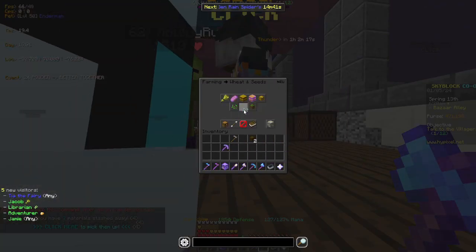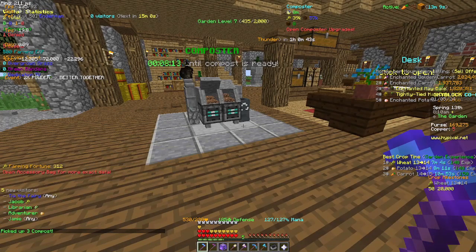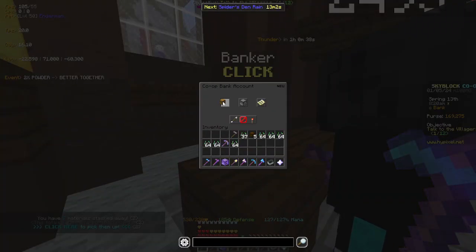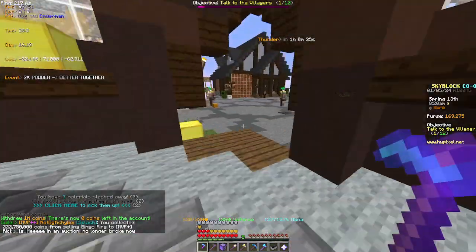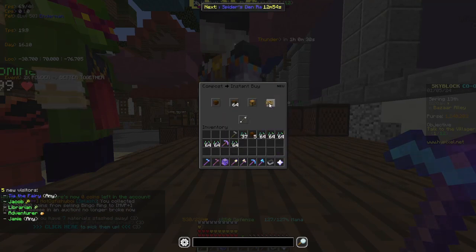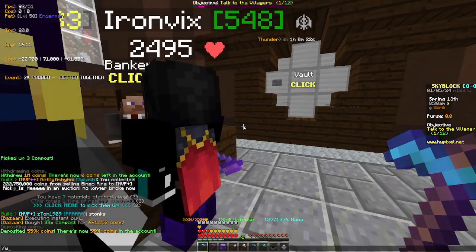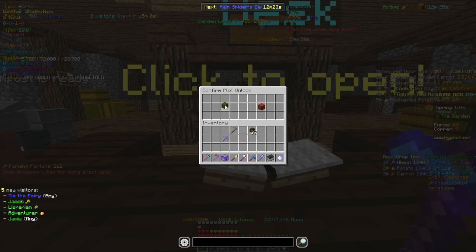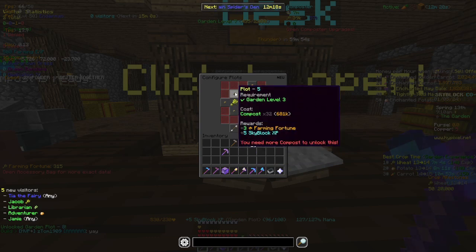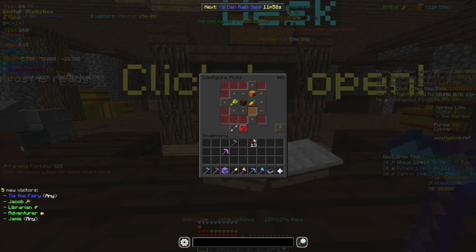I'm going to buy some enchanted seeds so we can fill up the compost more often. Actually, what I'm going to do is just buy 32 more compost, because this is taking too long. Let's just withdraw all the money. It's 24 now... oh my god, now it's 32, then it's going to be 64. So fun. So yeah, we're going to need a lot of compost. Let's clean up this plot first though.